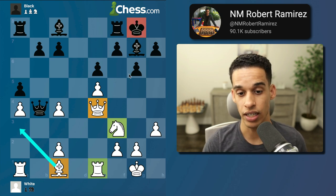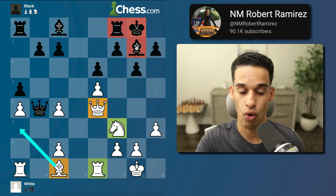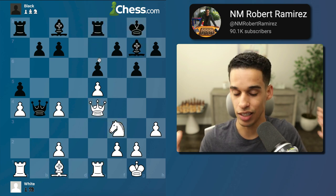Now I'm left with bishop, queen, knight, and rook to attack that king — four attackers against two defenders. This is really important: simple math. More attackers than defenders means it should be a good attack.